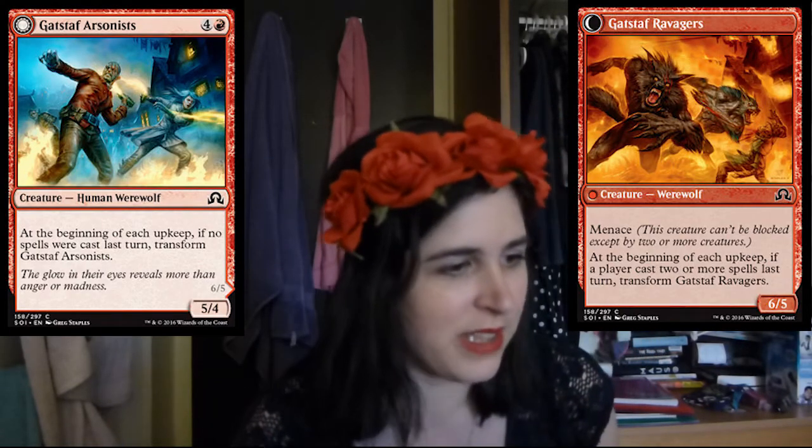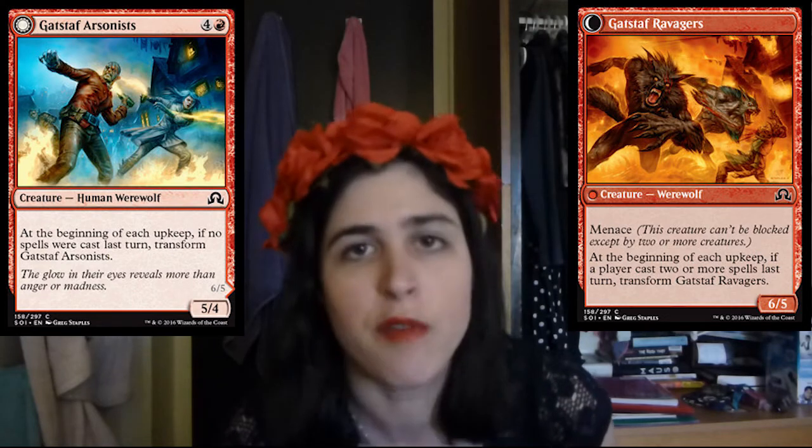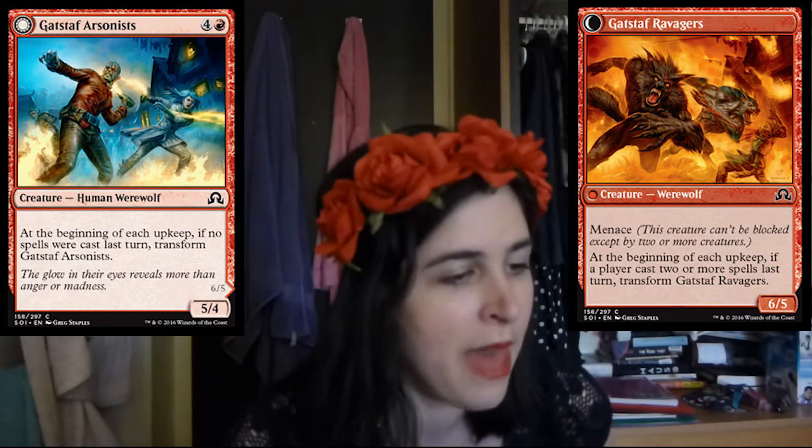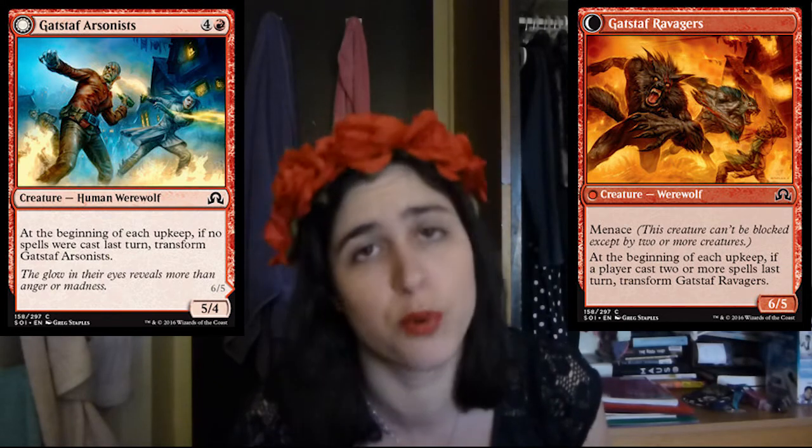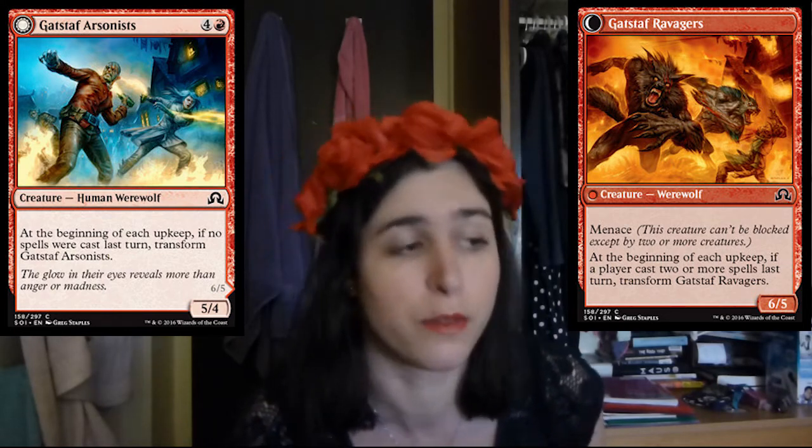Then we have Gateblast Staff Arsonists. It starts off as a 5 mana 5-4, which is pretty okay. And then once you transform it, it becomes a 6-5 with Menace. That's pretty sweet. That's a really, really big body. This card's pretty good.